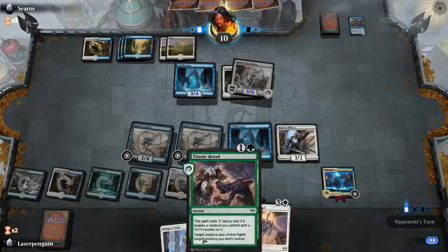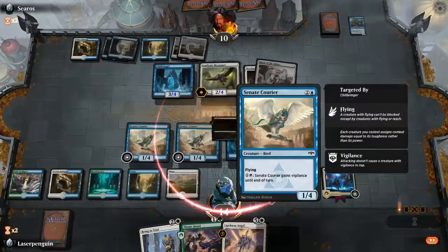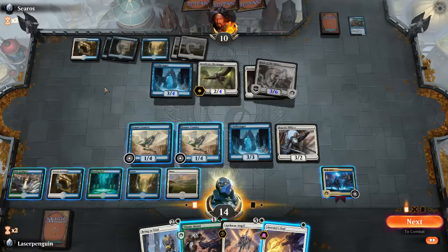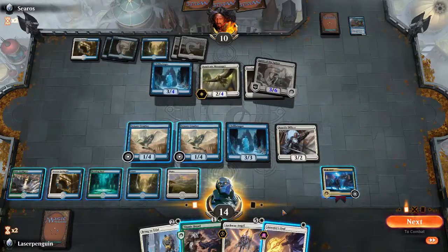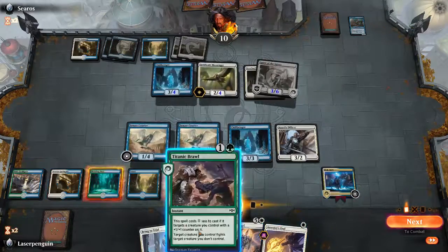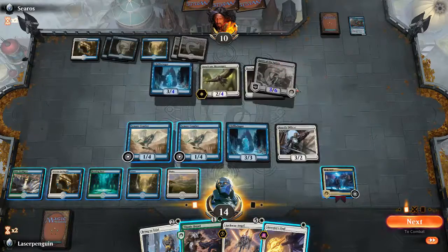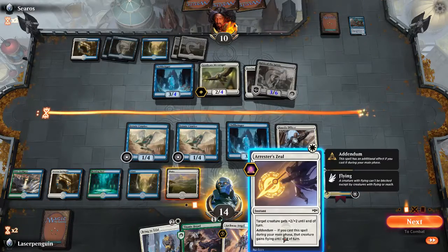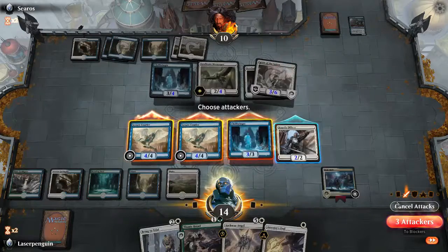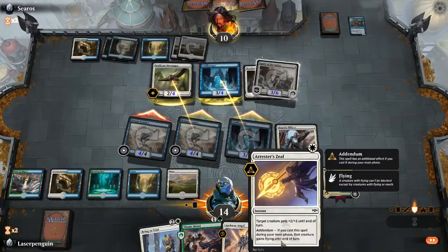Okay, let's just tapping each other's stuff. One more - I should be able to get a bunch of life off the angel. We've got pretty much all flyers too. Well this is gonna be okay. So what do I want to do here? I'm not gonna be able to get enough to do six, but he's gonna have to make a bad block. I think what I want to do is swing all three and then make him make a bad block here. I'm gonna pump here.